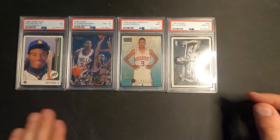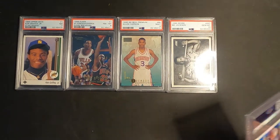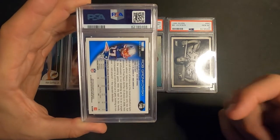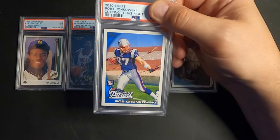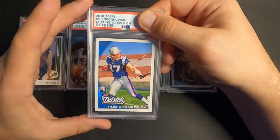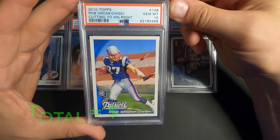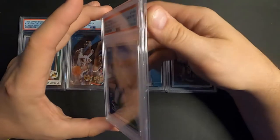Wow, that made my whole submission right there — super happy about that! Next one up is Rob Gronkowski, his rookie card. I bought this off eBay pretty cheap, basically when I knew he was coming back to play for Tampa Bay. It's his 2010 Topps card — and another Gem Mint 10! I'll take that all day long!